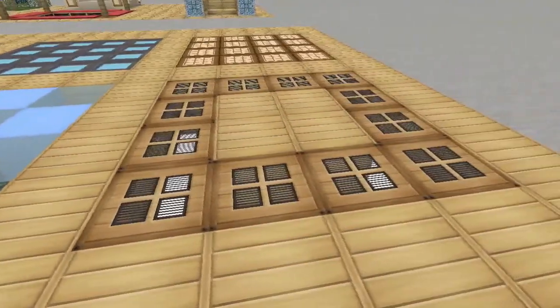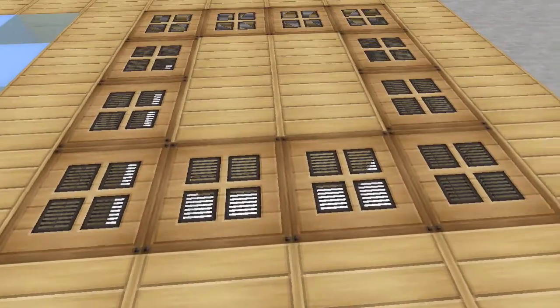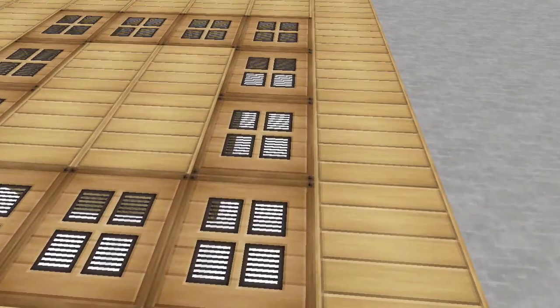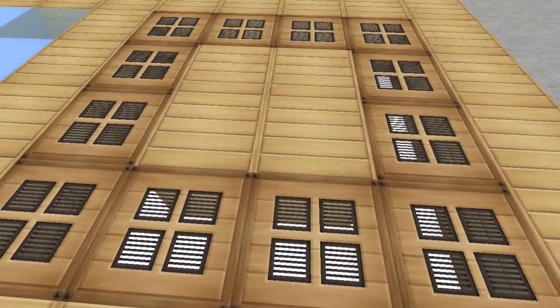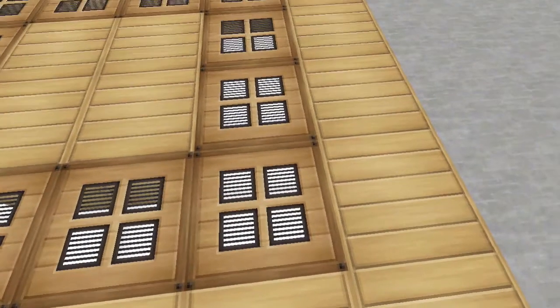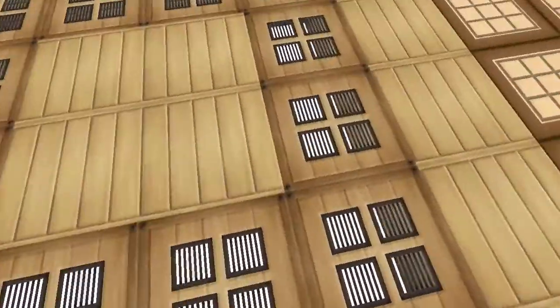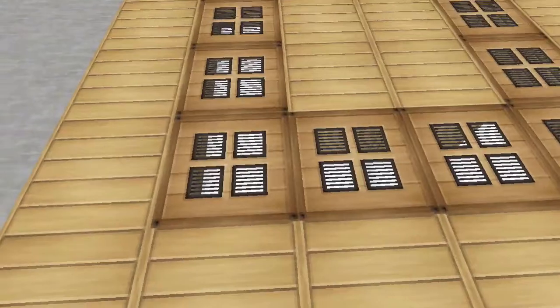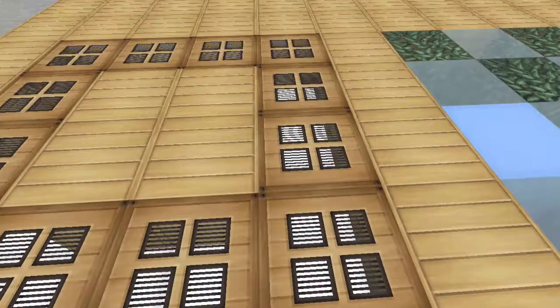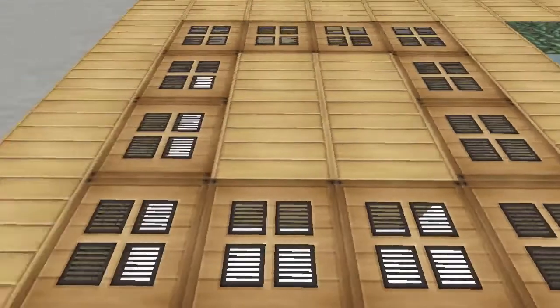One last one — these are trapdoors with glowstone underneath. I think this would work well not necessarily at this small a scale, but if you've got a nice big room you could have this as the border, with the glowstone lighting coming through and the open trapdoor effect as a decorative border.